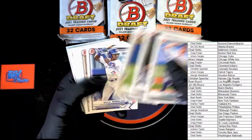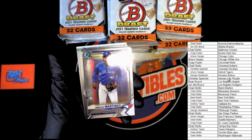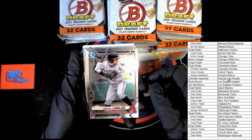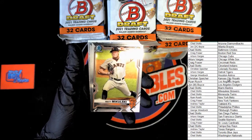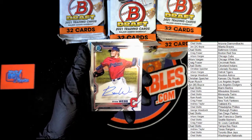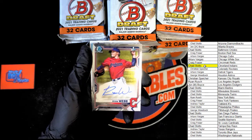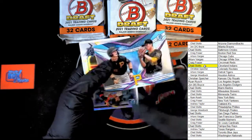All right, let's work through the paper real quick. Martinez — Bowman Chrome vanilla. First Bowman Chrome: Jordan Lawler — very nice, that is going out to Chad S, that's a good one. Luke Murphy, Bowman first Chrome. Mikulski, first Bowman Chrome. And then our first auto going out to the Indians — Chad S, you got yourself an auto. Let's get a color on there — we'll make it yellow.